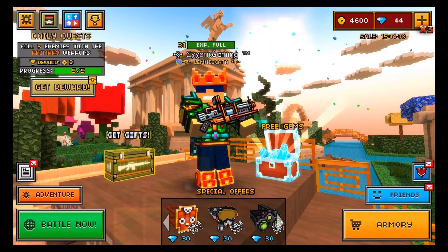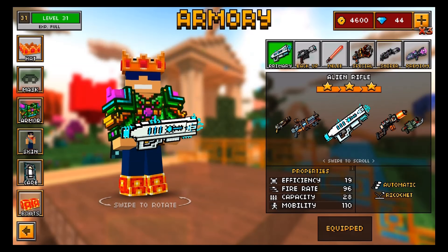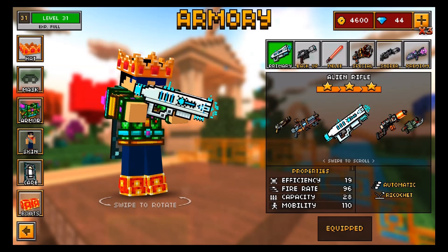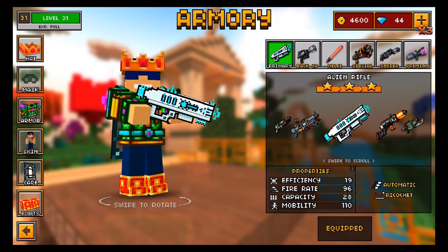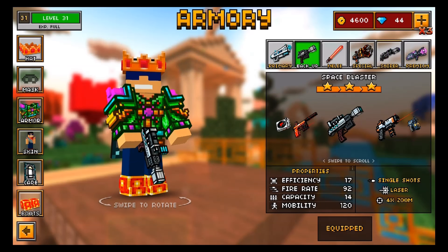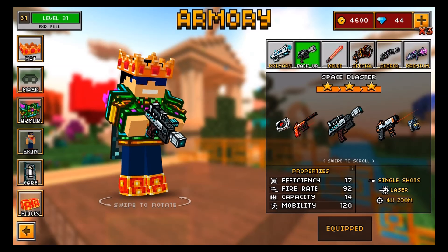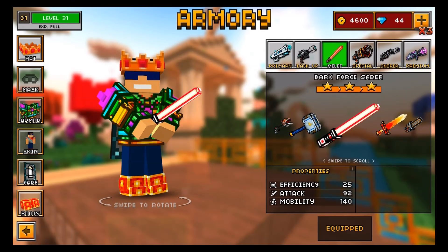Without further ado, let's jump right into the shop menu and show you guys the weapons I will be using in today's video. The primary weapon is the alien rifle, and pretty much everybody watching this can associate aliens with outer space, so it's the ultimate primary weapon for this video. The backup weapon is very obvious — it's called the space blaster, it literally has the word space in its name.